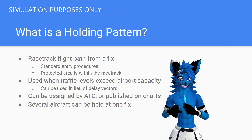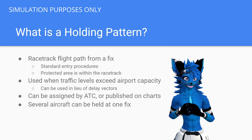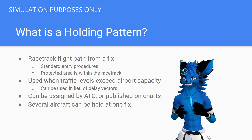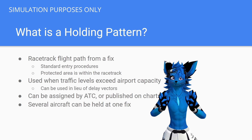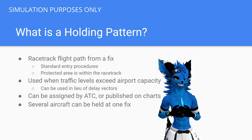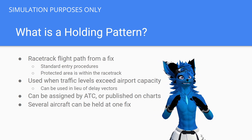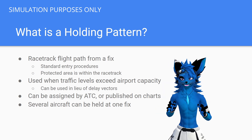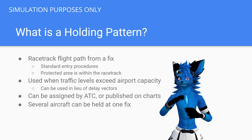Holding patterns can be issued for a variety of different reasons. On the VATSIM network it is mainly going to be for traffic and congestion. If there are a lot of planes flying into an airport at the same time, ATC may start issuing holding instructions to ensure that airport capacity is not exceeded. This happens a lot during Friday night ops or other bigger events. Air traffic control can also hold several aircraft at one fix because everybody can be at differing altitudes, so it's not uncommon to have planes both above and below you.